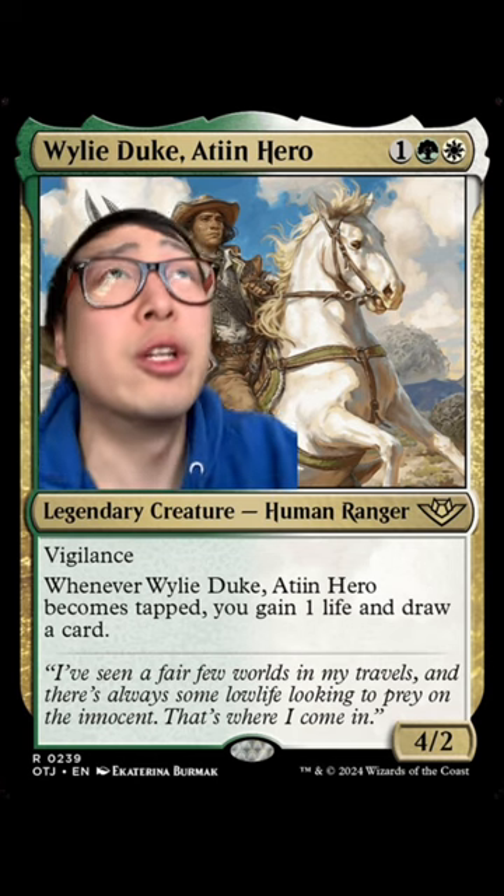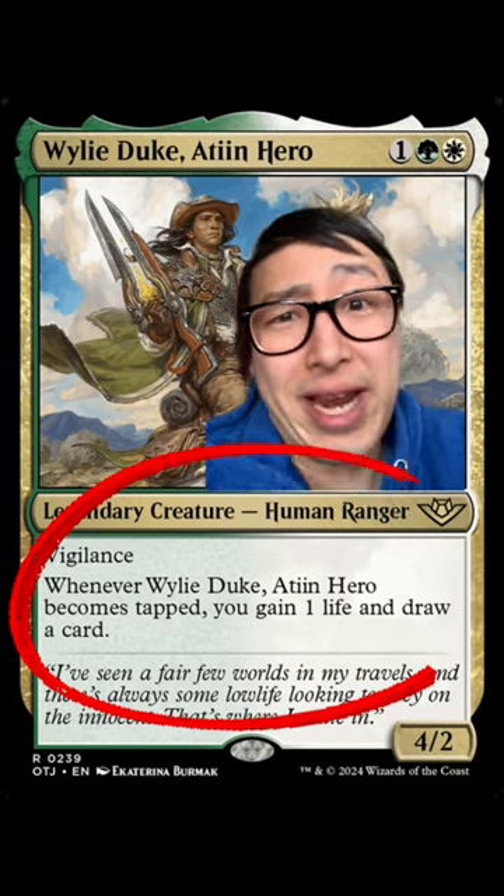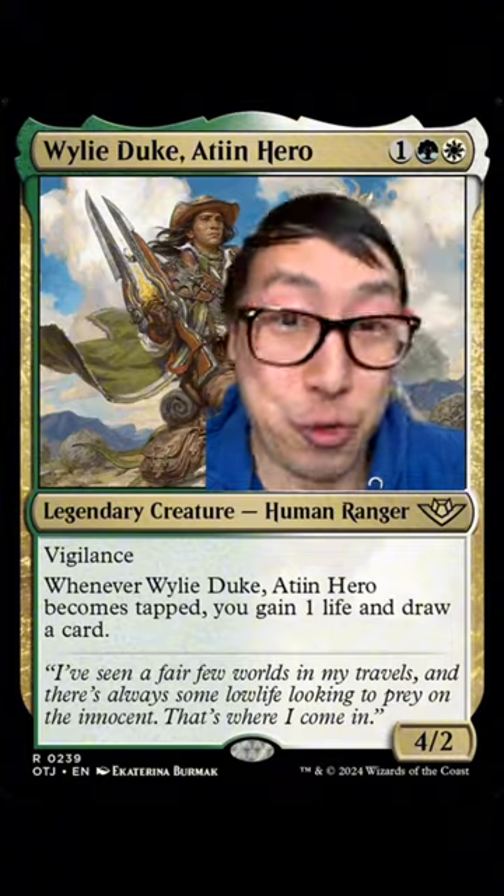If Wily Duke was also blue, it would go infinite in a second. When it becomes tapped, you gain a life and draw a card. Okay, yeah, that's pretty simple. But we don't need to go infinite — we can non-deterministically storm off.